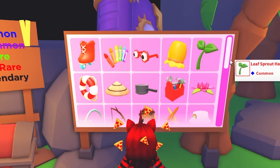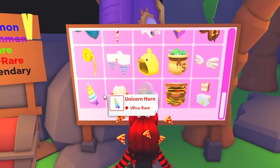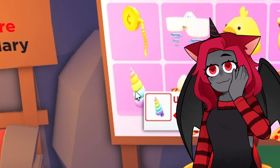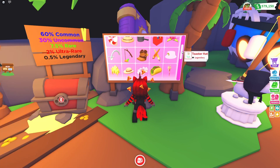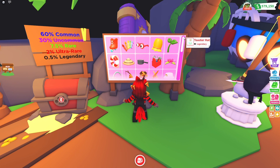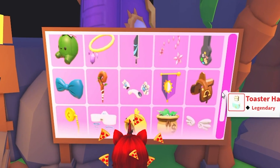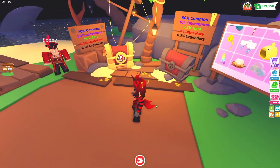There it is! Whoa, look at all the new items — there are so many! They literally have a unicorn horn in there. Sunny would love that; it's not Cloudy's style unfortunately. Let's see what else is in here. None of that's really Cloudy's style, but maybe we can find something for another pet.